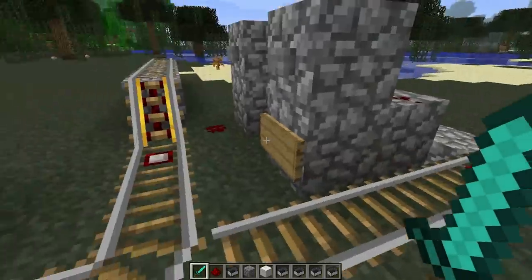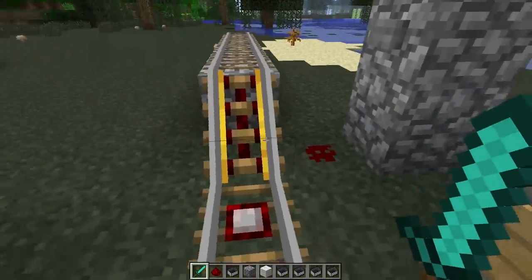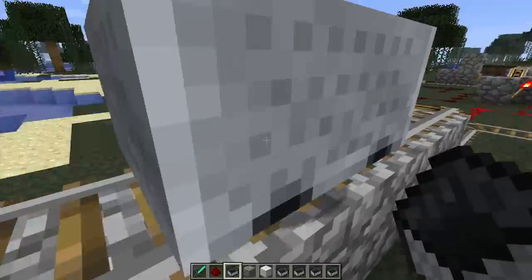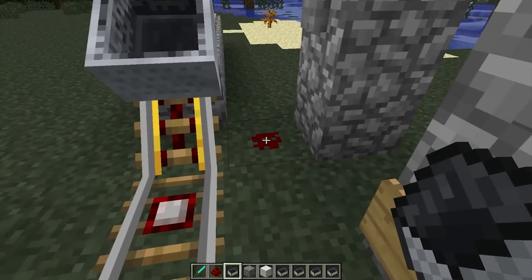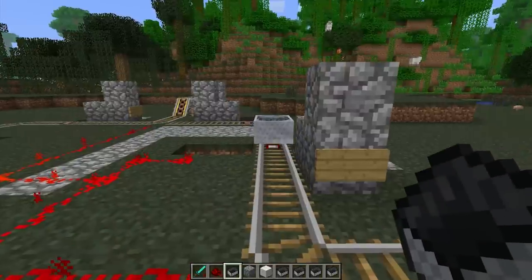The first thing is this mechanism — the stopping and starting mechanism. Powered minecart tracks, if they're unpowered, they stop your cart. So if I shove that, it goes onto the slope and it sticks. And the moment you press that button, it activates this bit of redstone, powers the track, and then it releases the minecart and off it goes.